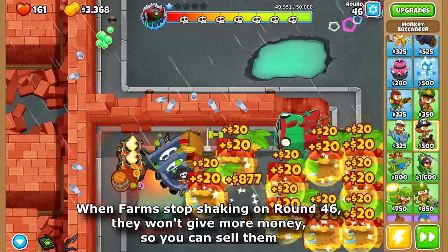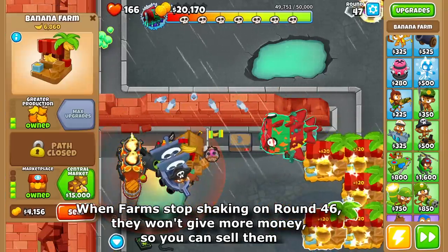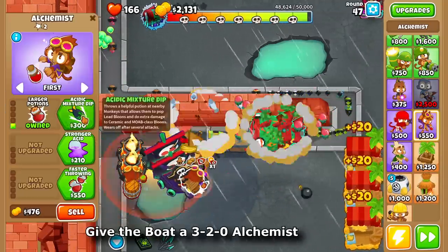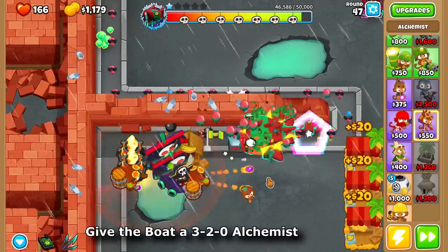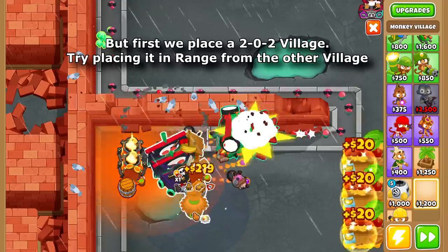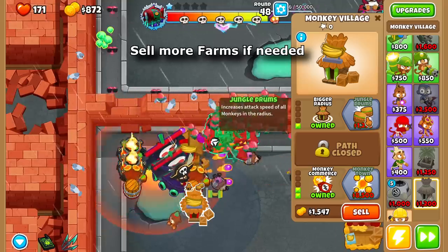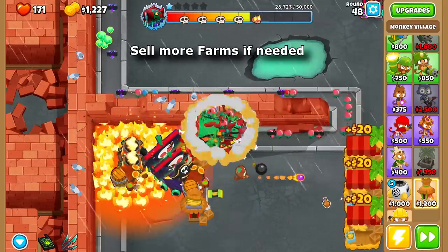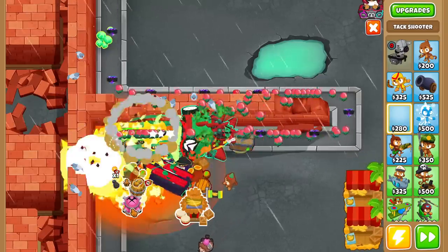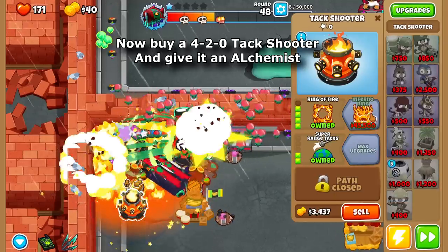When farms stop shaking on round 46, they won't give any more money so you can sell them. Upgrade the boat to 2-5-0. Give the boat a 3-2-0 Alchemist. We are building one more tech shooter all the way on the left side, but first place a 2-0-2 village, try placing it in range from the other village. Sell more farms if needed. Now buy a 4-2-0 tech shooter and give it an Alchemist.